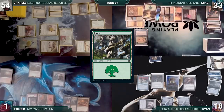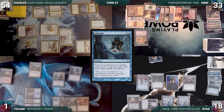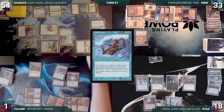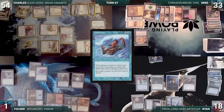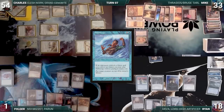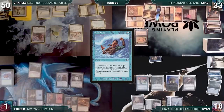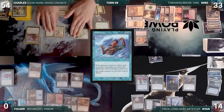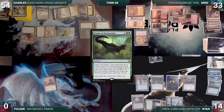Mike draws, plays a Forest, and passes. During his upkeep Ryan loses his Mana Crypt trigger and takes three damage. He draws, plays War Room, and passes. Folger draws, casts Fabricate fetching Spellskite, casts Spellskite, then casts Submerge for its alternate cost targeting Elish Norn. Charles responds with Enlightened Tutor, fetching Chalice of the Void to the top of his library. Submerge resolves and Charles puts Elish Norn on top of his library — Sanctum Prelate and Grand Abolisher then die to Folger's Elish Norn. Folger attacks Charles with Elish Norn, Charles takes it, and Folger passes. Charles draws, attacks Folger with Gilded Drake and Ryan with Serra Ascendant. Ryan takes it, Charles gains four, and Folger is eliminated. In his second main phase Charles casts Grim Monolith.